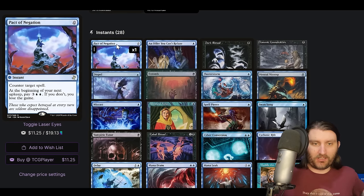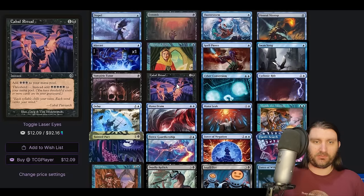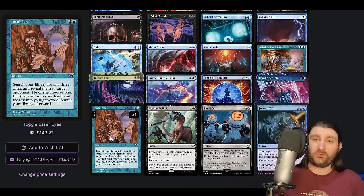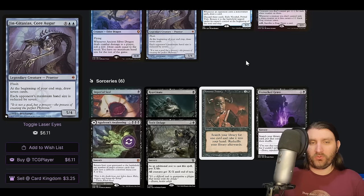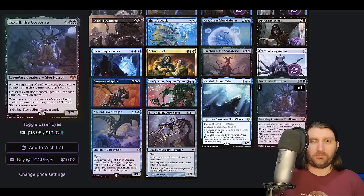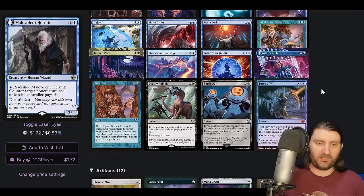Just good cards. Agadeem's Awakening makes sense for what we're doing, but it's going to be hard to have the mana to Agadeem's Awakening back something massive. We potentially could. Lots of interaction as we'd expect. Got the Entomb, of course, for a reanimator deck. Miscast showing up here. Cabal Ritual, Cyberconversion — turn a creature face down, it's a 2/2. Just kind of gone for the time being, nice to use on like a commander. We do have Intuition, which is cool because with our commander in play — kind of instant-speed Intuition, put three monsters, get one in hand, put two in the yard, and then just boom boom, turn our dude into one, or just reanimate one.